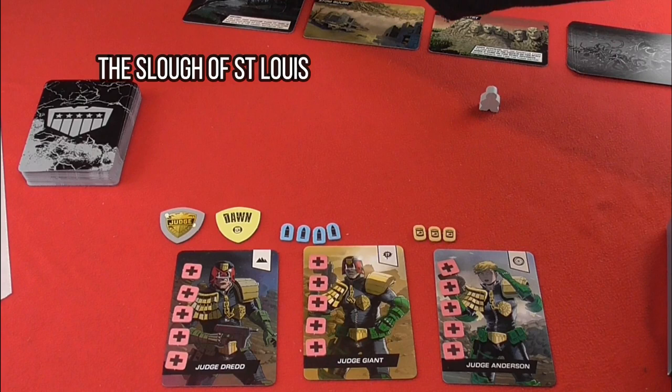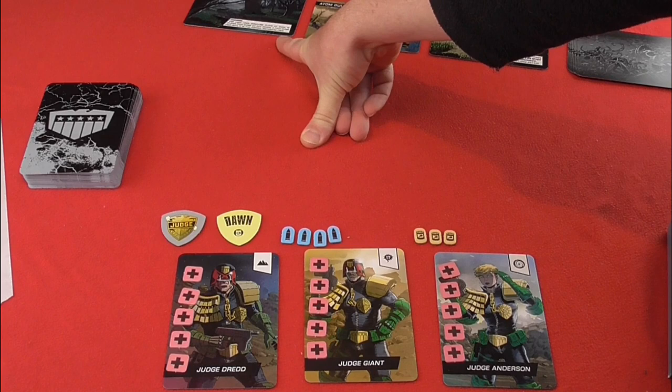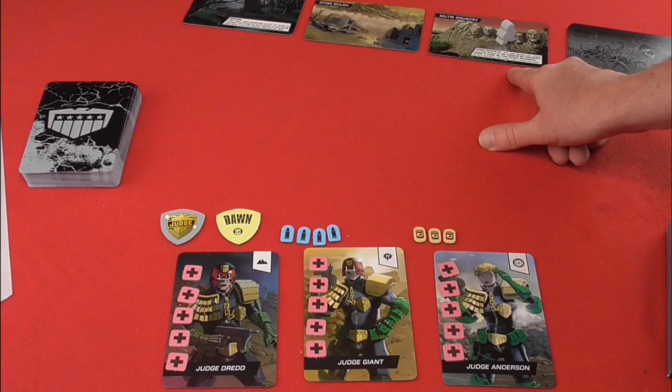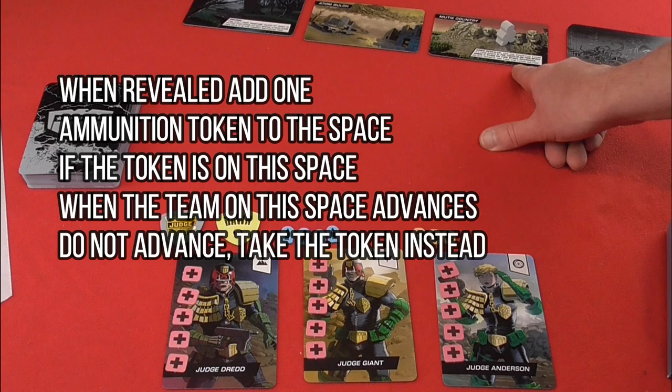Your Judges start on the very first location, and the perps already have a two-location lead. Each location, when you're on it, has little boxes that tell you different things. For instance, Muty Country — when revealed, add one ammunition token to the space. If a token is on this space when a team on this space advances, do not advance and take the token instead. The aim of the game is to get to the Max Normal card before the perps do.